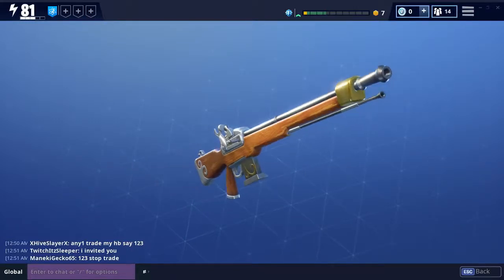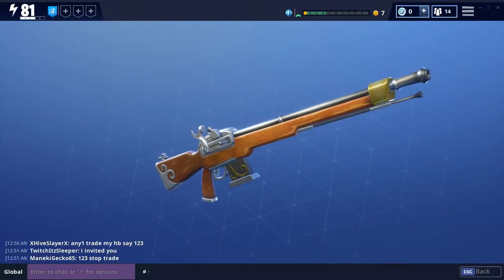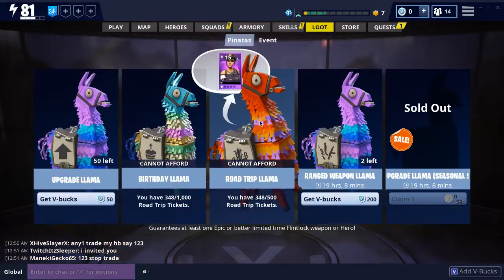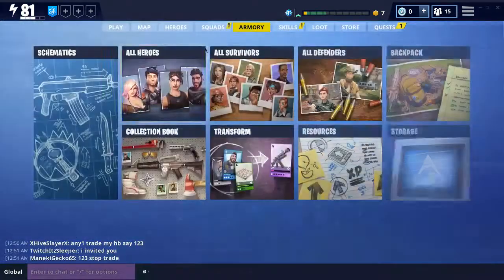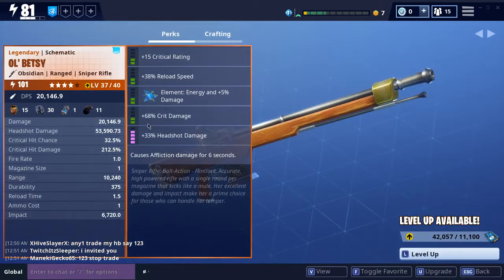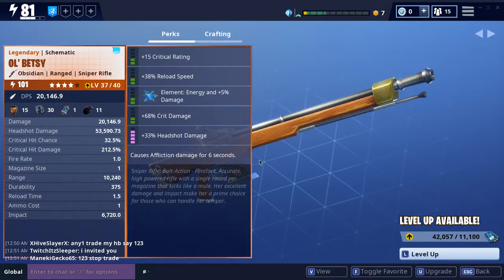What's up guys, today we're going to be taking a look at the Ol' Batty. You can get this gun from the Roadship Llamas. Let's get into my perks: I got critical chance, reload speed, energy, crit damage, high shot damage and affliction.